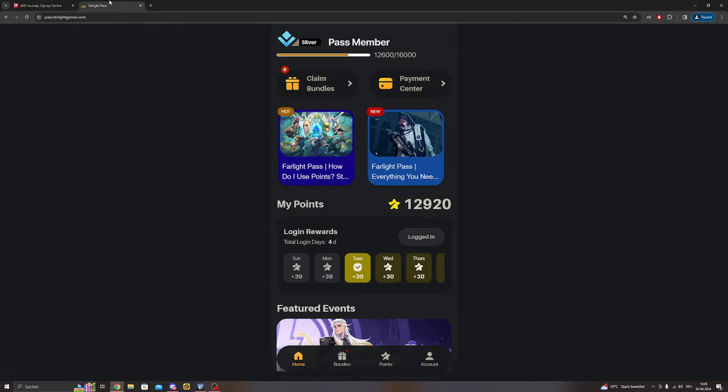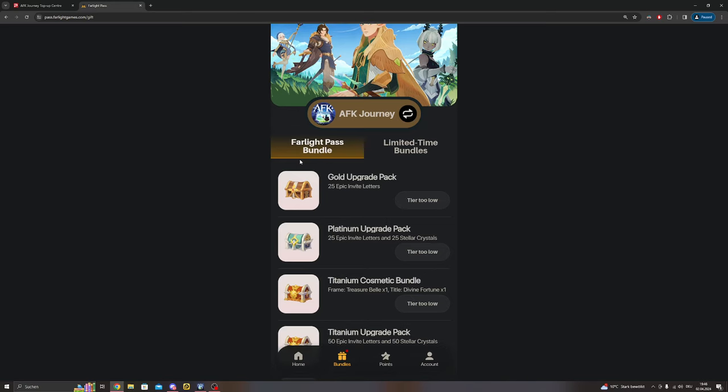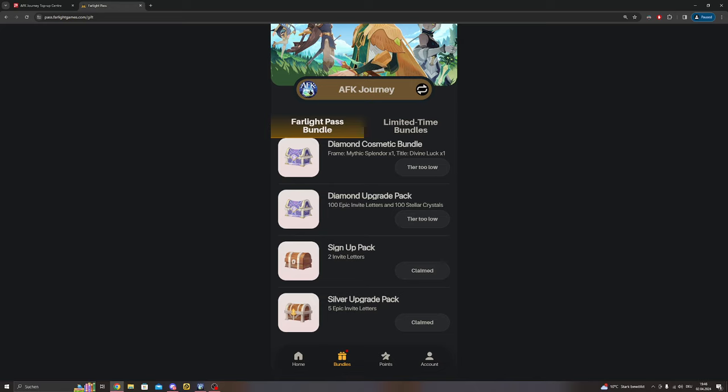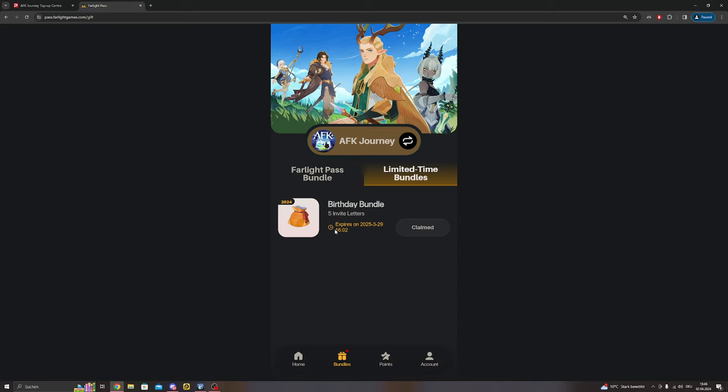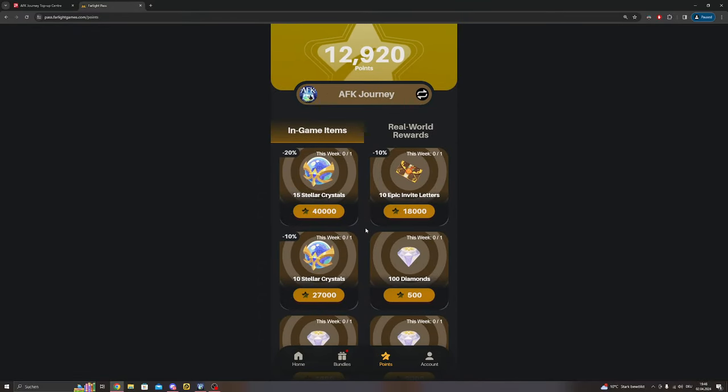The Farlight Pass is made by Farlight Games, the developer of AFK Journey. You log in every day, collect points, and there are sometimes free bundles that include in-game loot. Depending on your in-game tier — which is like a VIP level — you can get different packs. I got two invite letters and five epic invite letters without any big VIP state. There were limited-time bundles too, including a birthday bundle. Make sure you check that out.